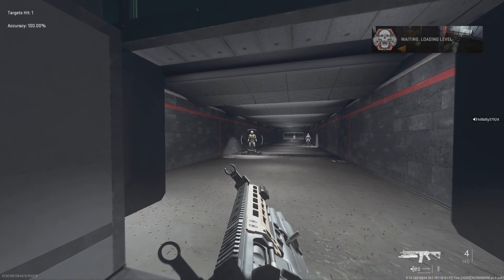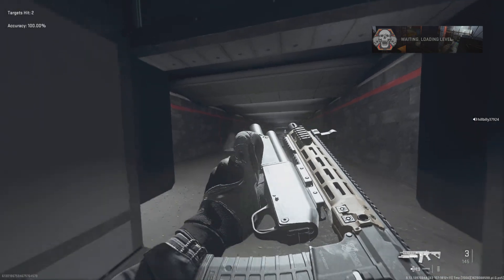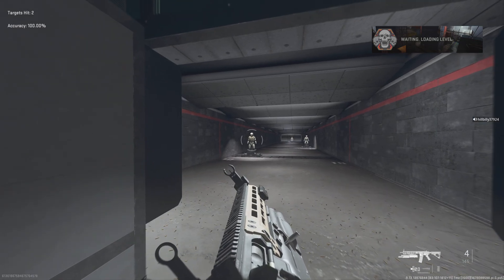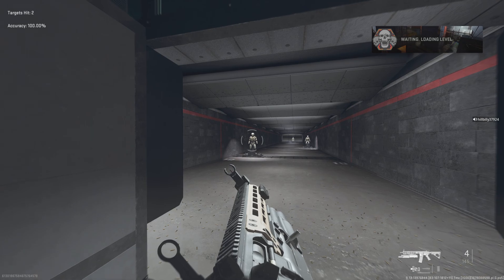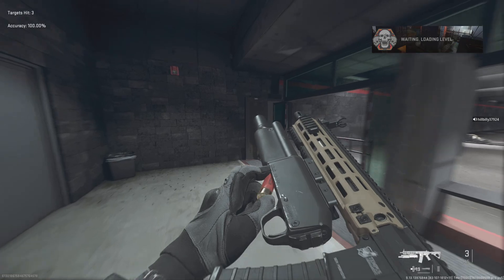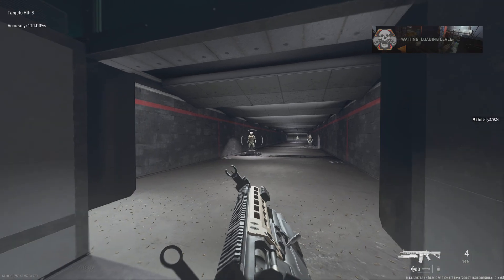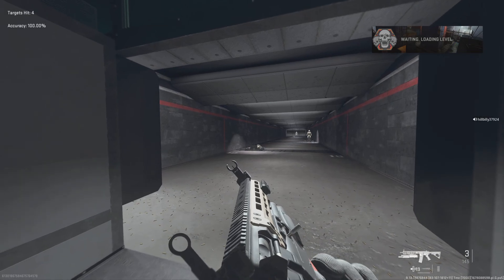But if you actually aim towards the lower part of their torso, towards their legs, you get yourself a two-shot kill. So it makes it to where you want to be aiming below center mass of the body, or actually the dead center of the entire body. What that will do is give you way higher coverage for the entire body that you'll be hitting. Obviously it's not going to be as consistent since there is a little bit of randomness, but you'll have a lot more consistency with that spot where you're aiming.